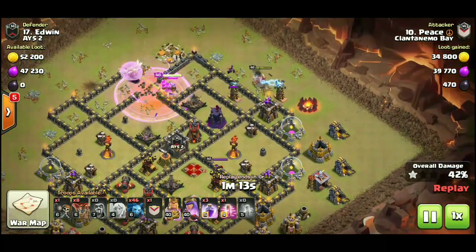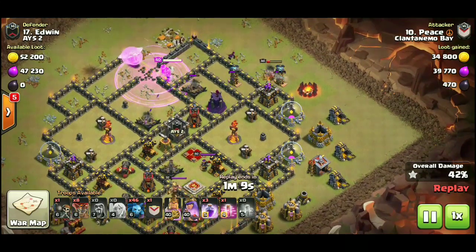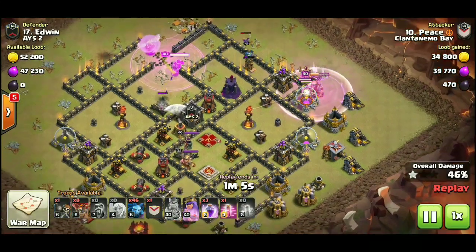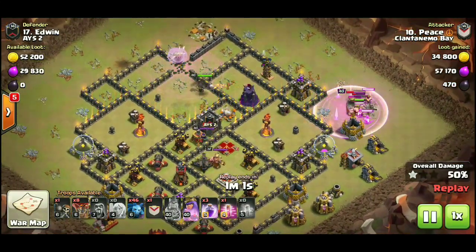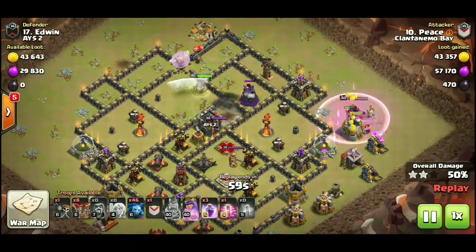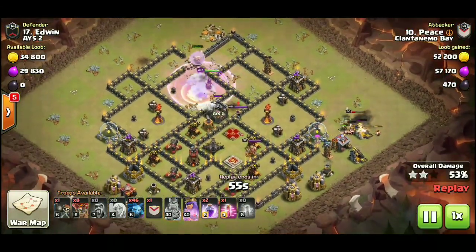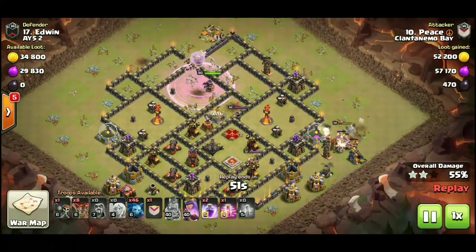The queen also grabs the enemy queen. The king is on the outside of the wall taking out important trash so the minions don't have to beat through it, and getting rid of a couple teslas. He pops his ability. The queen is still charging through the base — that's the fourth and final wizard tower about to go down.